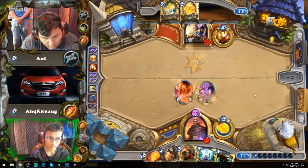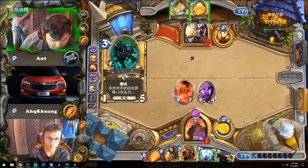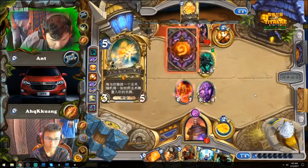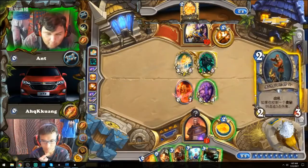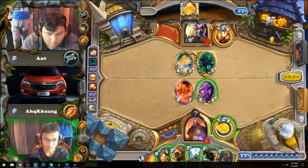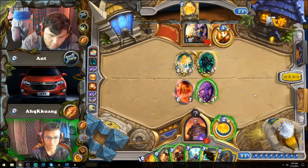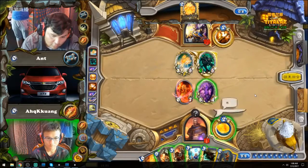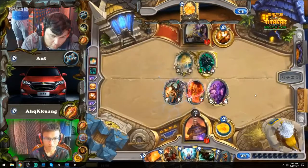When you manage to find the right mix of pressuring the Mage to cause them to use resources defensively and value plays so that you don't run out of resources yourself, that's how the Priest wins the matchup. When he had the Tar Creeper with the two Northshire Clerics, Kei Kuang couldn't kill the Tar Creeper if it was not buffed, because he needed to save the Polymorph for all the buffs. So Ant buffing the Tar Creeper allowed Kei Kuang to Polymorph it, killing off his draw engine. The draw engine is pressure enough - I don't think you need the stats in play.